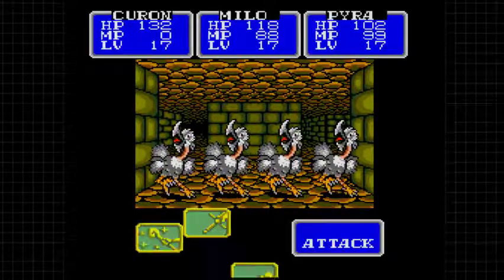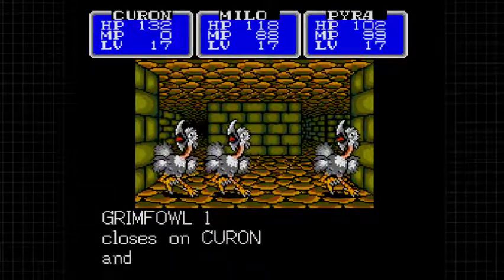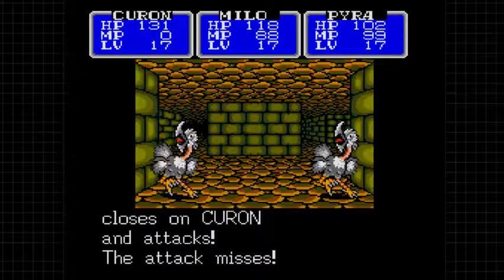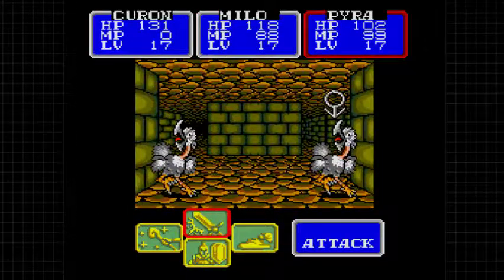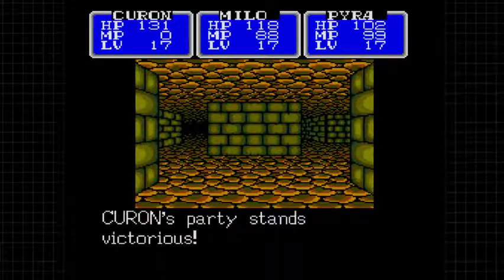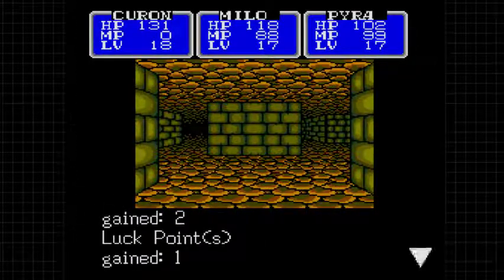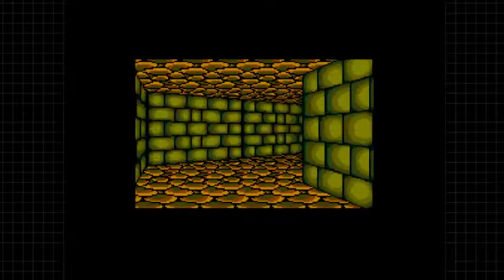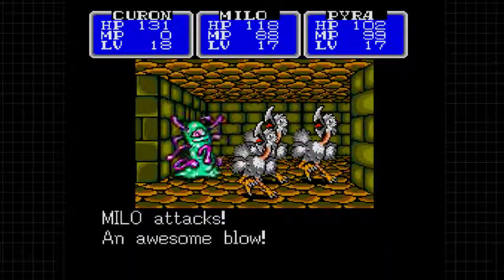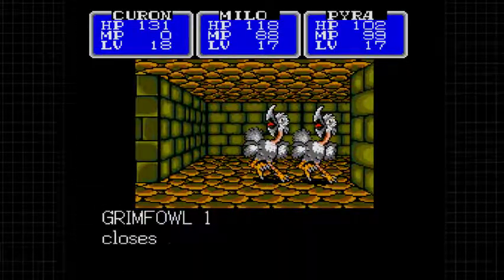Grim Fouls - lots of Grim Fouls - we're not exactly worried about these guys. Even though Pyra and Milo, well Milo managed to take his down, Pyra's still struggling in the offense department because even the wood staff is not that great of a weapon for her. The main hero goes up a level: seven hit points, three IQ points, two speed, one luck, five attack, one defense - pretty average except for the five defense part.